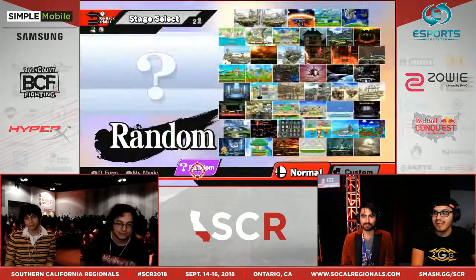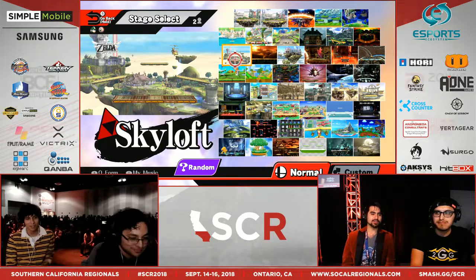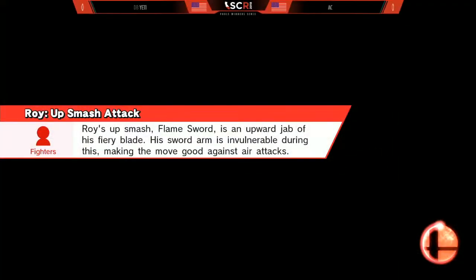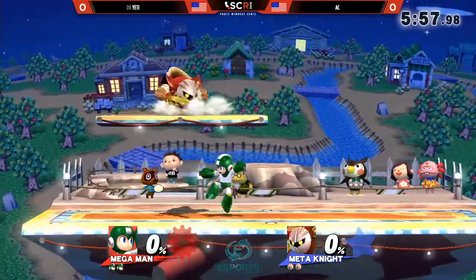Let's see what AC has in store against our Mega Man player. Did they say what his tag was? No. We'll see it in the next slide — I think it was either a smiley face or a C, but his name is Yeti! I've actually never seen what he looks like. Mega Man, Toon Link player.